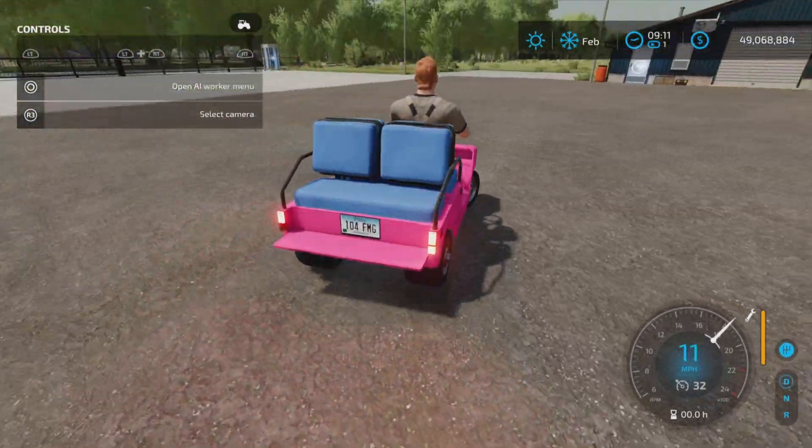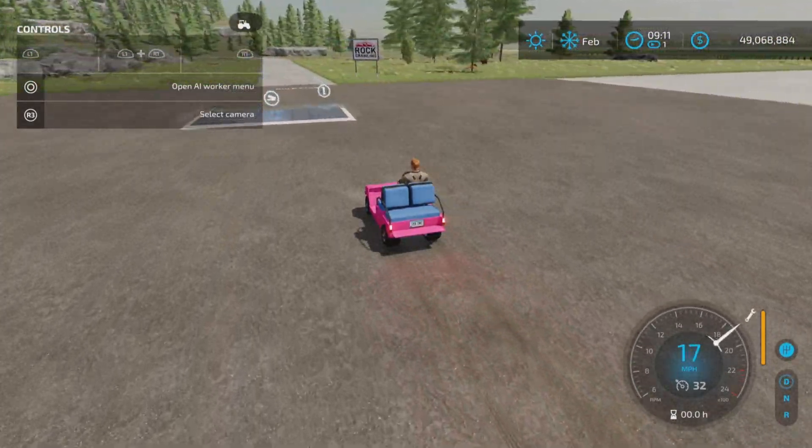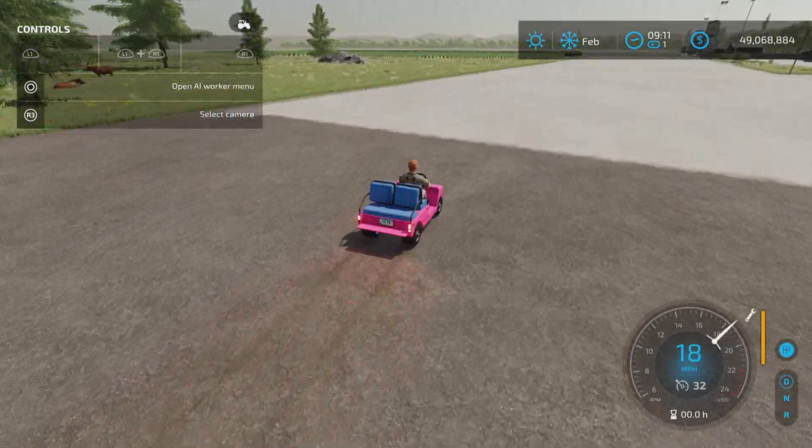32 miles per hour — that's pretty darn fast for a golf cart. And it is wrong. 17, maybe 18 miles per hour is the actual top speed.